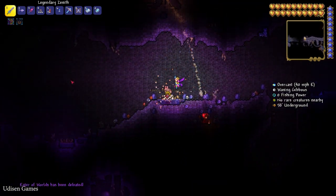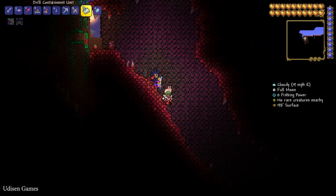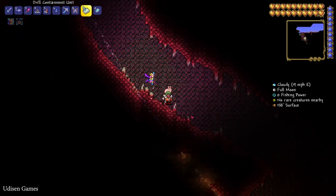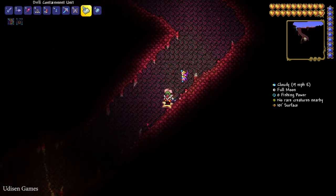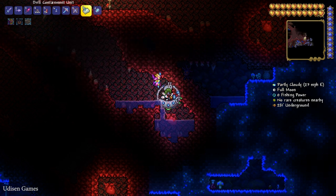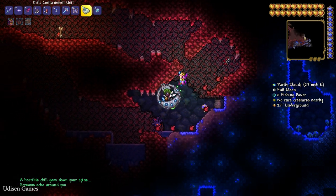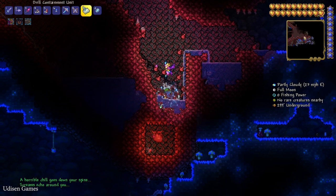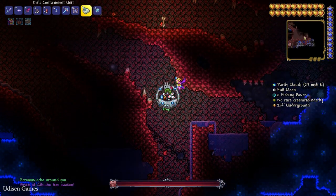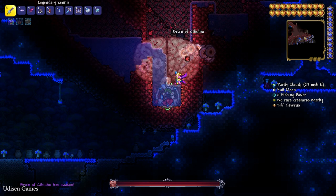If you don't have a Corrupted Biome in your world, not a big deal. If you have only a Crimson Biome in your world, also not a big deal. Find the Crimson Biome, find the cave, and go deep down. Here you will find the Heart of the Dark. You can break this with a hammer, or with a bomb and dynamite. Break three pieces of the Heart of the Darkness, and after that you summon another boss — the Brain of Cthulhu.